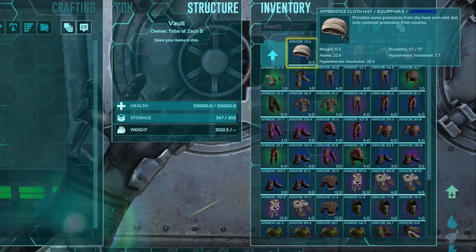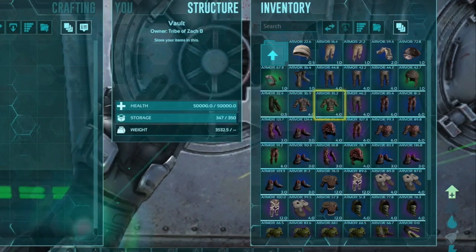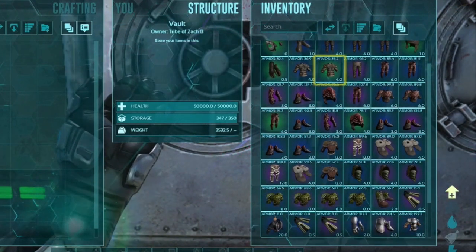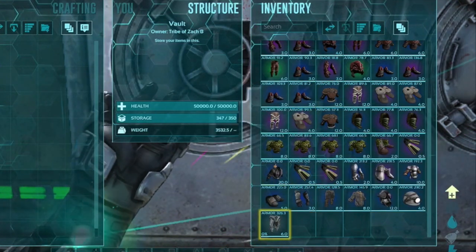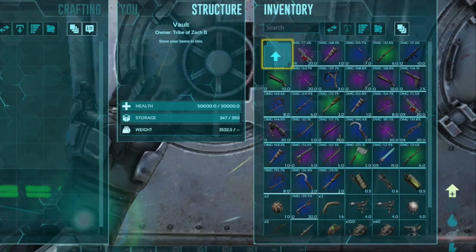Armor, as you can see, we're looking at pretty much Ramshackle, Apprentice, and a couple of Journeyman items. A pretty good selection — I was pretty happy. I think they've pretty much evened this out a lot. So we have cloth, hide, chitin, fur, ghillie, a little bit of flak, a tiny bit of hazard, and then a piece of riot and a piece of tech. And then a couple pieces of scuba to round it off. All the way around, I think they've pretty much figured this out, so that's pretty good.